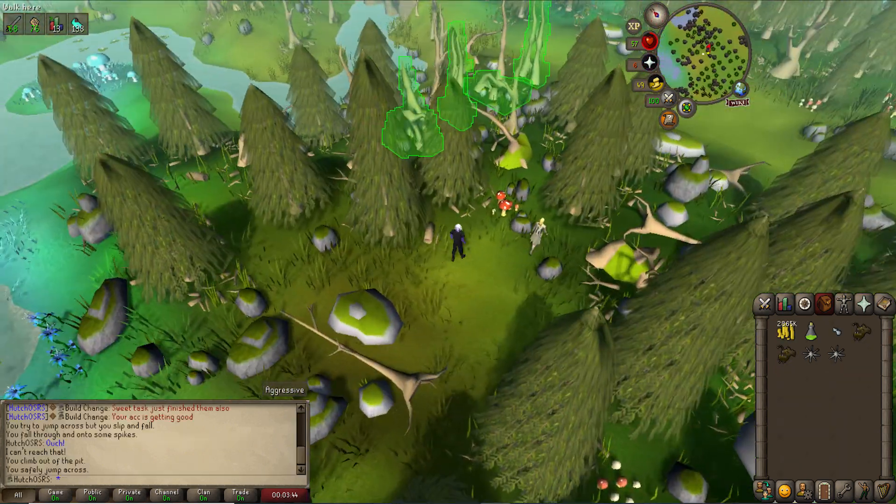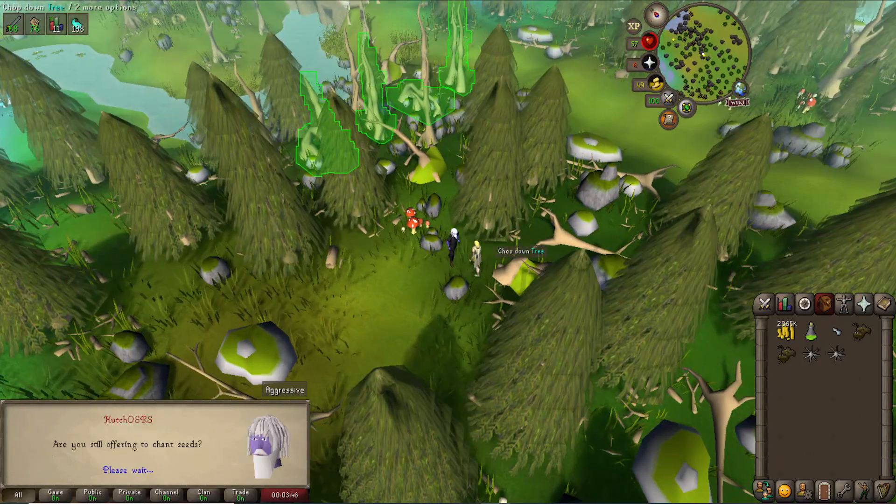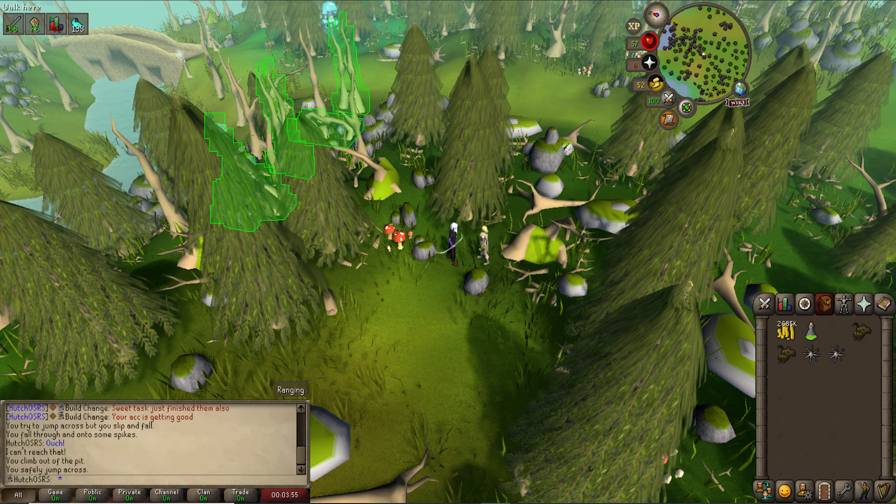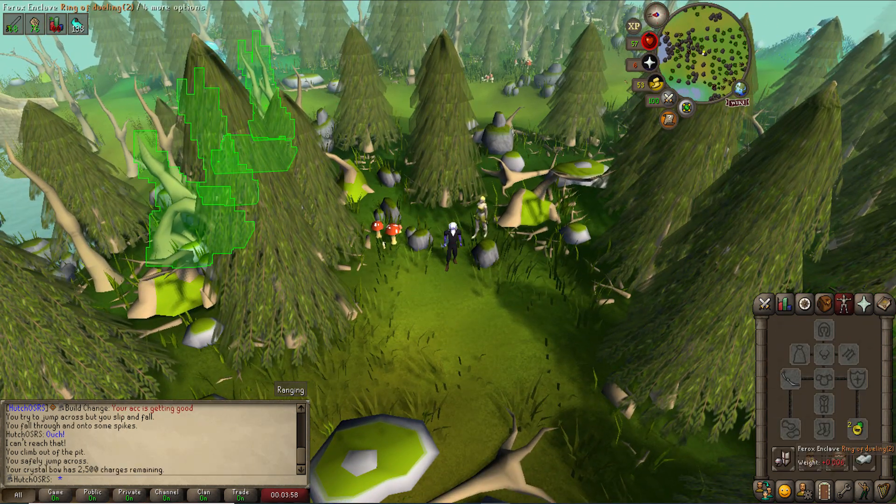We got ourselves a revenant task off the bat, which was absolutely beautiful. We recharge our crystal bow as and when necessary — really really liking the crystal bow still. However, we are going for the Magic Shortbow for now, so it's going to be a nice upgrade when we finally get it.